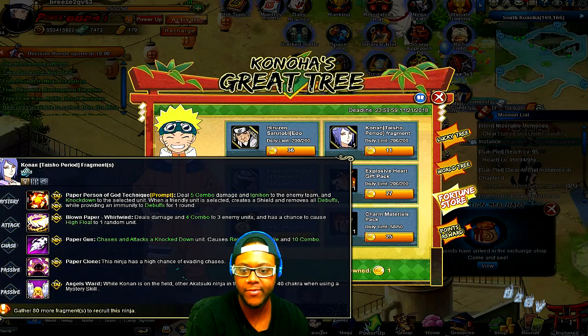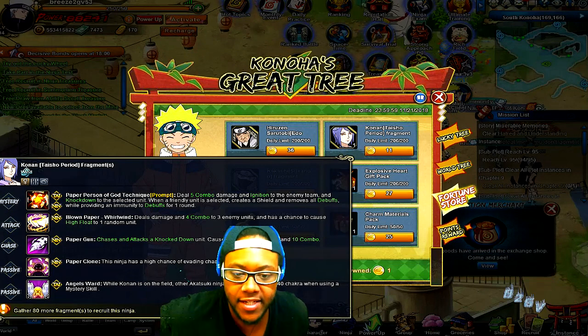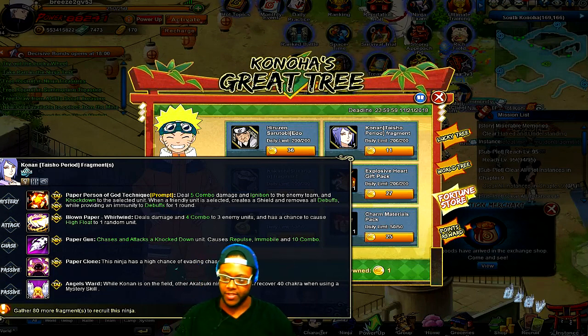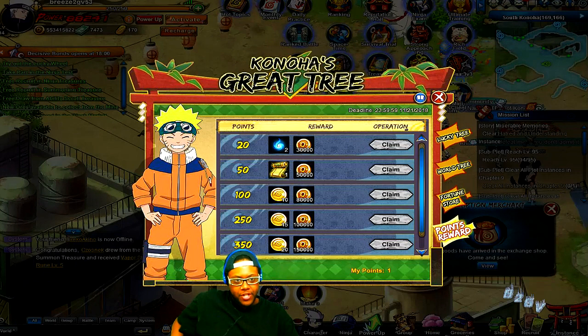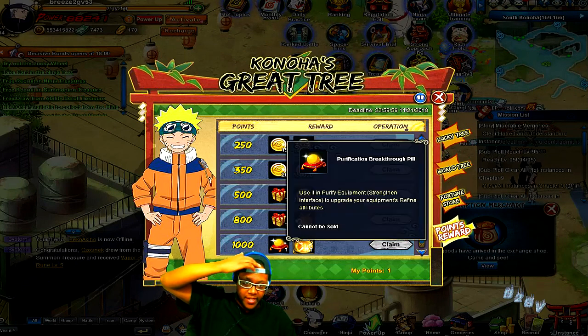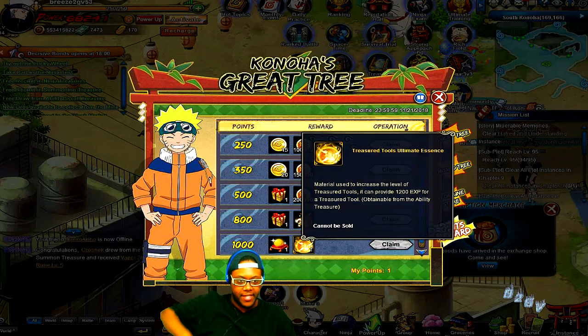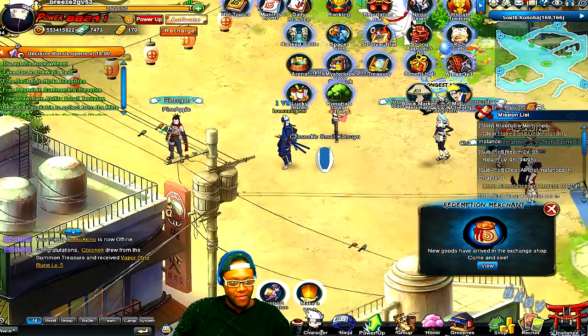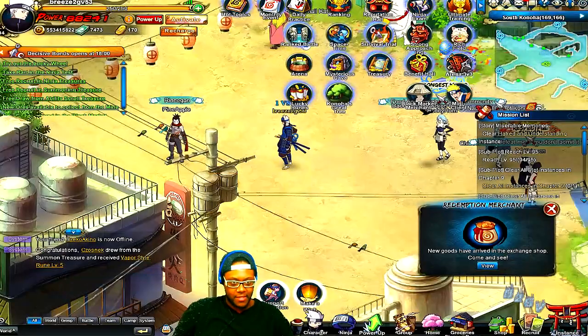I can't wait to see Konan in battle and face her — she looks like a great support for Akatsuki teams, especially for chakra generation. I'll definitely be seeing her a lot when people run Akatsuki ninjas. On the great Konan tree, you can claim rewards based on your points — notably there's a purification breakthrough pill and purification essence, two items I really want.